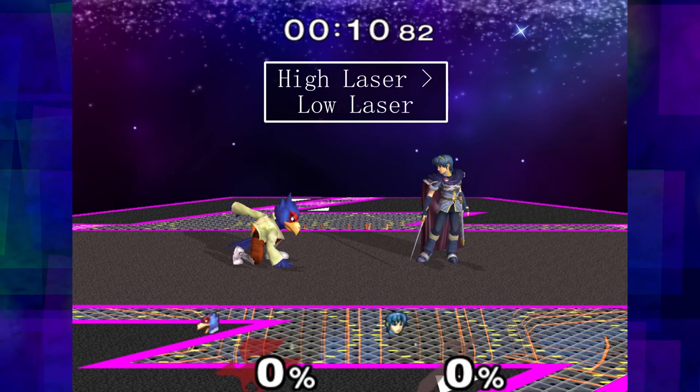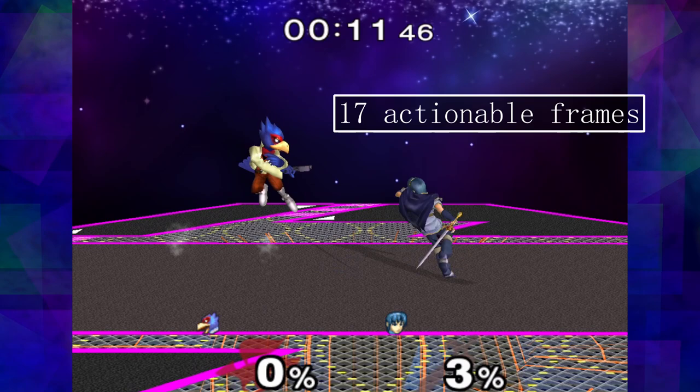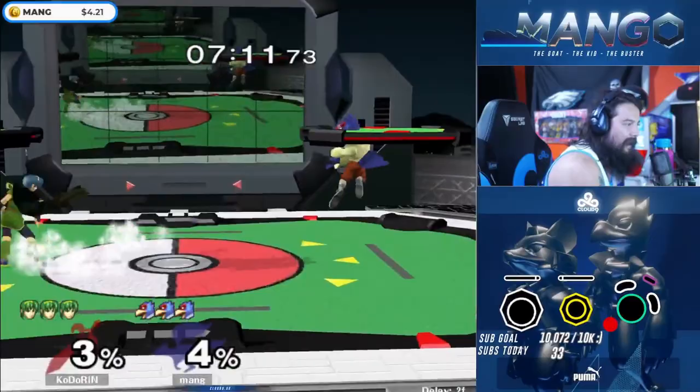Here, Falco shoots a high laser into a low laser and doesn't close any distance. Marth has 17 actionable frames between the lasers. Marth can F smash, run to Walgreens and be back for dinner.